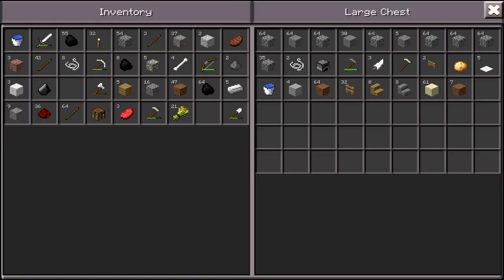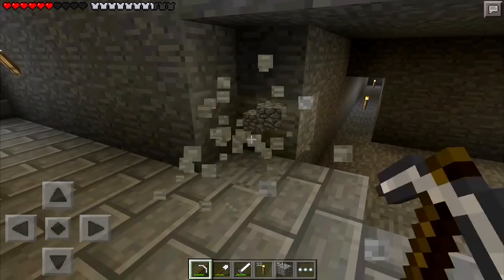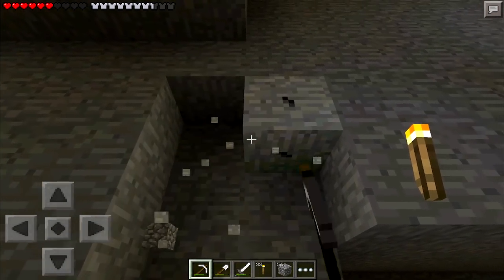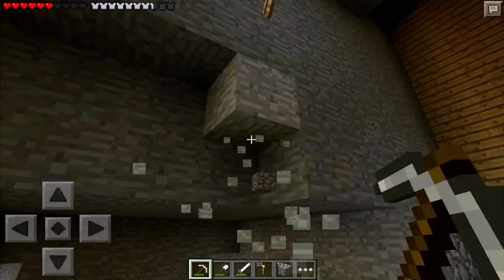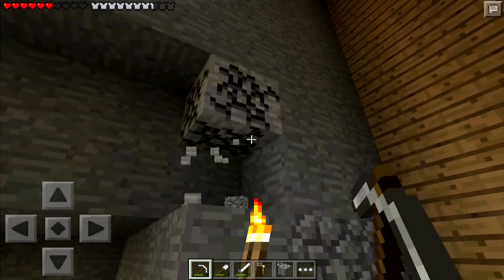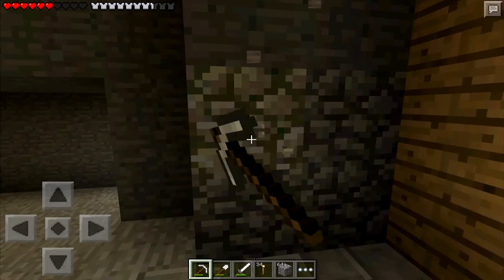So now we've got like 100 plus of these coals, we've got a bit of gold and some iron, so we're going to get some of this stuff smelting so we can expand on some things. We definitely need a storage area, and we should probably get an area where we can smelt things more efficiently and more of them.